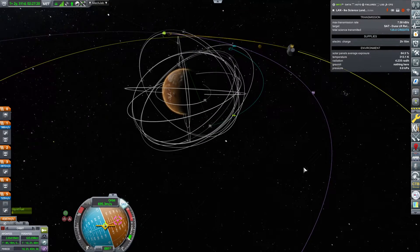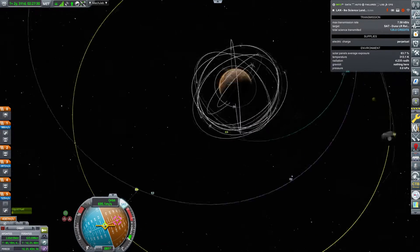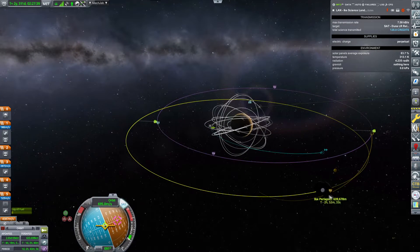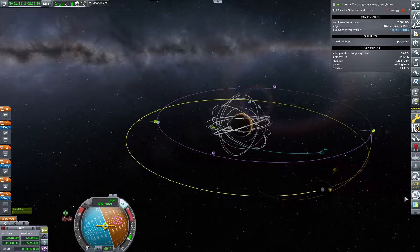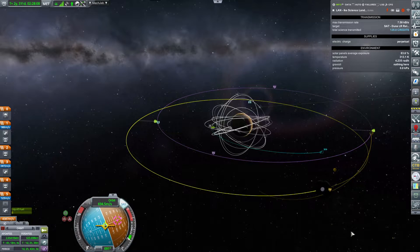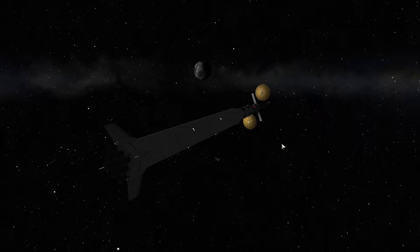What's our Ike periapsis? Let's see — 639. I'm cool with that, totally. It shows as if it's going to hit Ike, but I don't think it will. Do we have anything happening before that on our calendar? I don't think we do, which means we can enjoy and watch the transition to Ike.